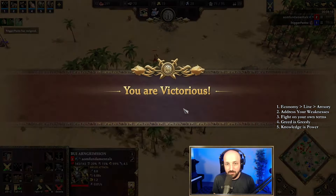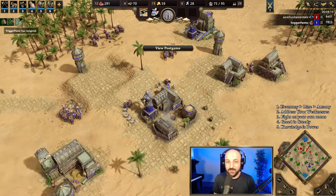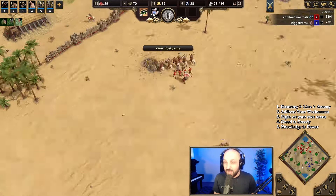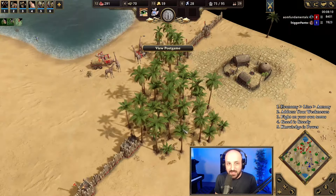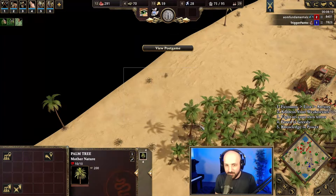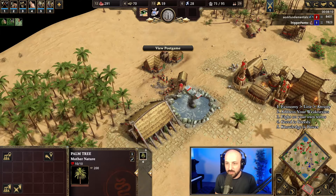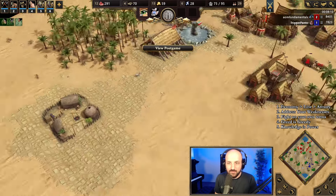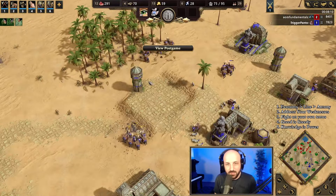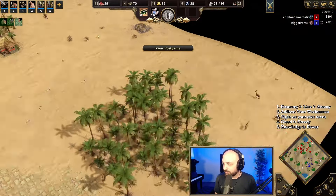We won — GG. That was a very solid way of defending against a rush. We got our little spot over here nice and defended and he just couldn't get any pressure on. I should have identified that approach as a weakness because he could have come in that way. But he wanted to go all out and unfortunately couldn't quite make it work.